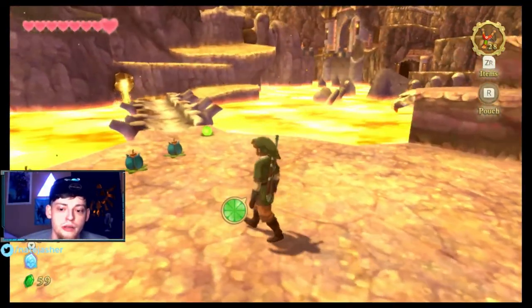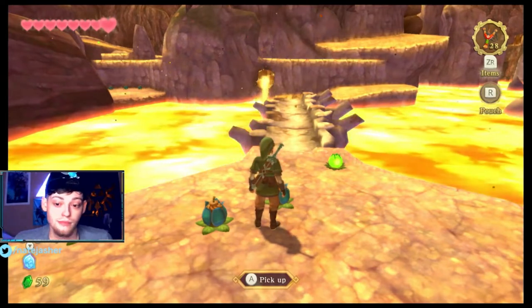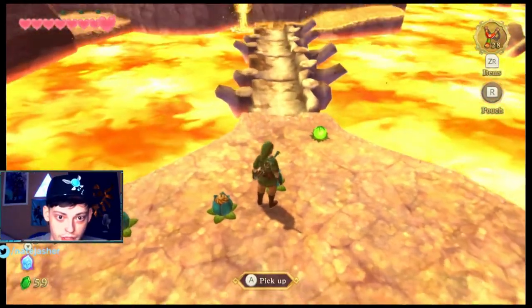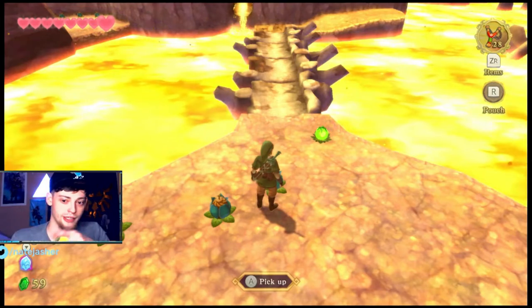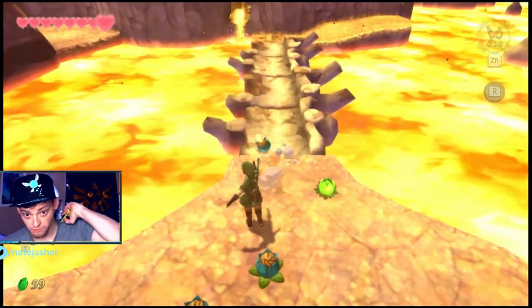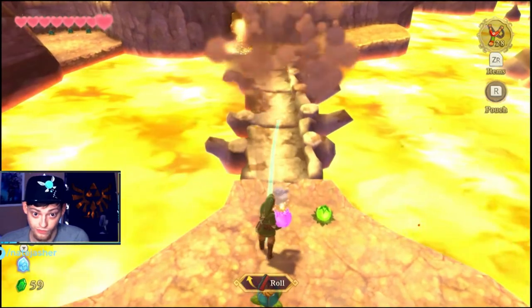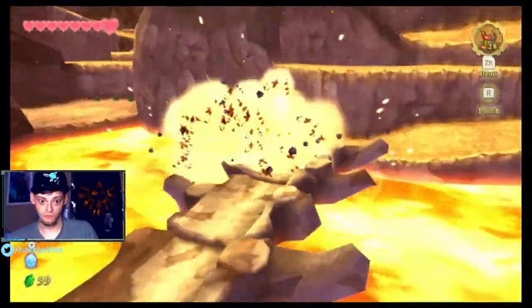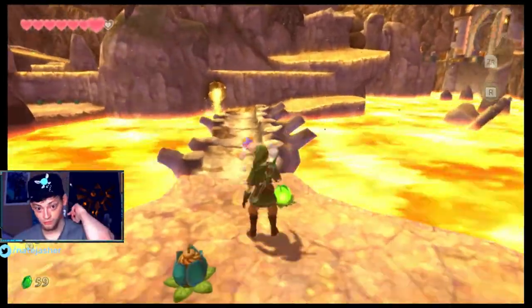Alright, so here is the play: I'm gonna roll this ball all the way across this like fossilized dinosaur spine and nestle it in the area right at the end where it's got a dip.